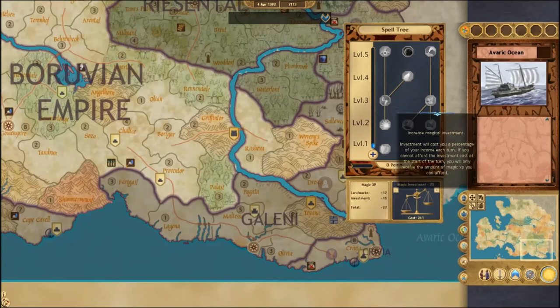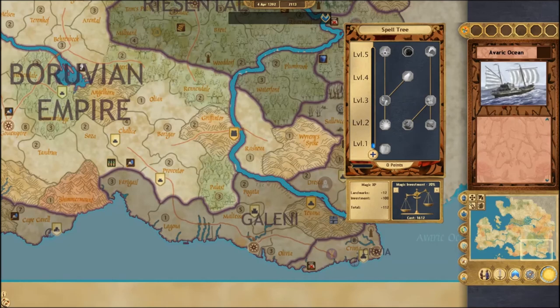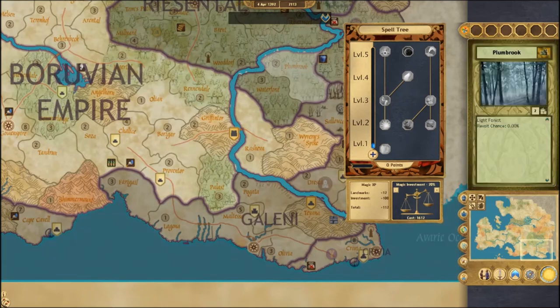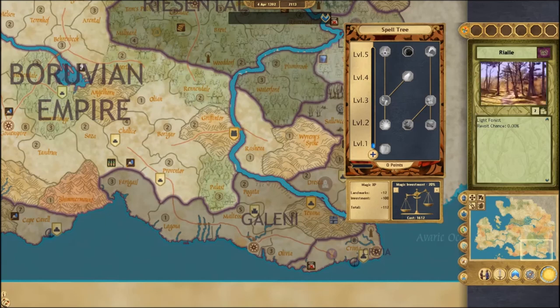Magic investment is really what affects how quickly you unlock these spells. I obviously don't want to put all my gold into it, but let's say I put 15% of my gold — you can actually see the scales tipping. Let's make it 20%, and now I'm actually putting 1,612 gold pieces into learning magic every turn. Personally, I'm not a huge magic guy, so I usually just invest about 10 to 15%, sometimes less. But if you're interested in magic, take a magic-heavy race like Palomore and invest a ton into magic and watch your opponents fall.